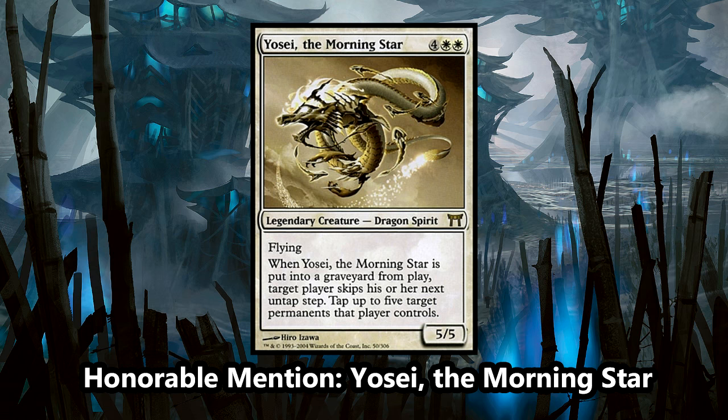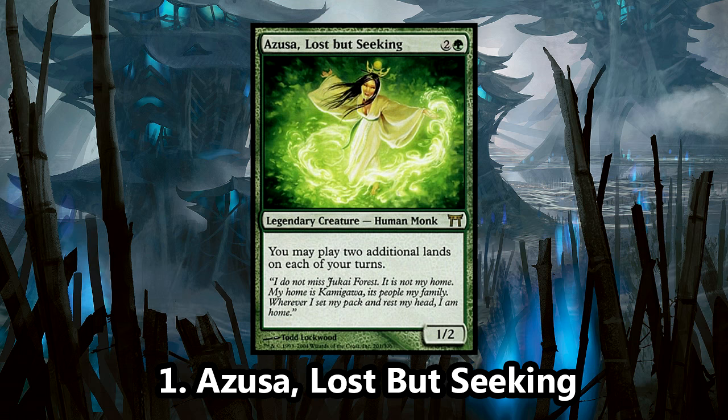And finally, our number 1 spot is Azusa, Lost but Seeking. Azusa embodies all that is green magic. She is perhaps the best ramp commander, giving you a total of 3 land drops per turn. In a format like Commander, that can give a player a massive early game advantage, especially in green. You have a ton of spells that can take advantage of massive amounts of land drops, a lot of landfall creatures that can use those lands, and it's just an overall powerful ability.